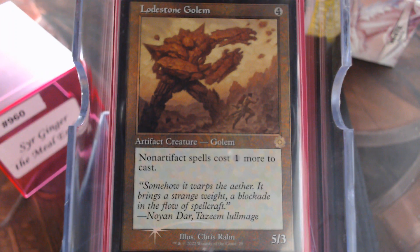Lodestone Golem — kind of a dirty move. Non-artifact spells cost one more to cast. Now, that does involve our All is Dust, but that's about it. But let's face it, it'll slow down a little bit of the decks, just a little bit.